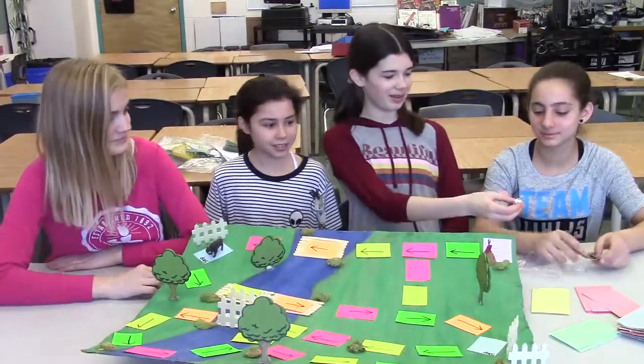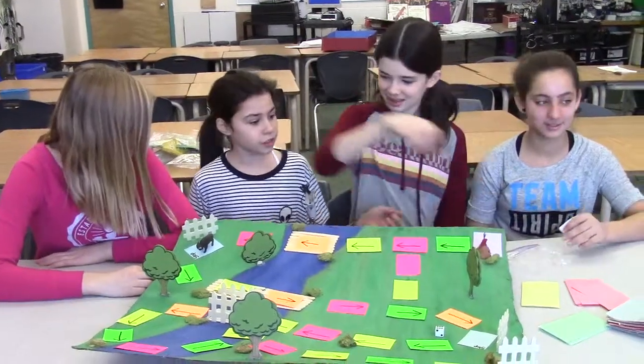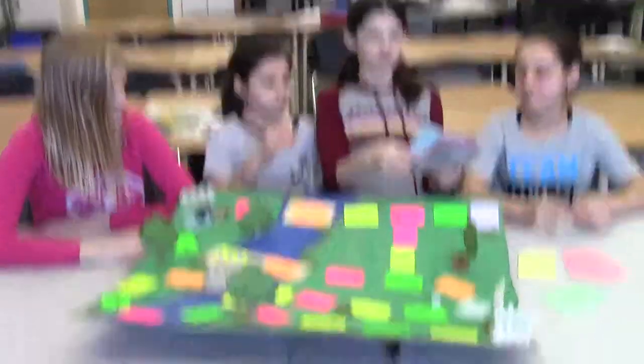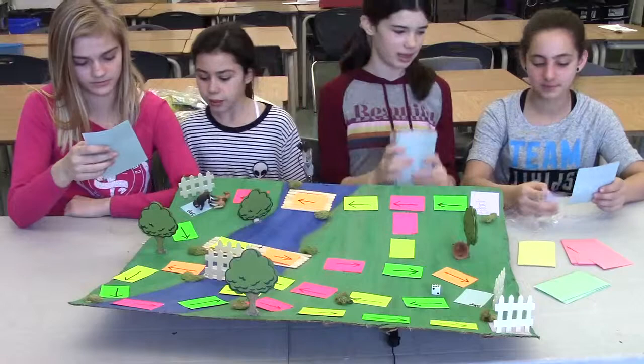Julia will now go. Six! So, Kirsten and Julia are both on a trading post, so Julia gets a metal tool and Kirsten gets an animal skin.